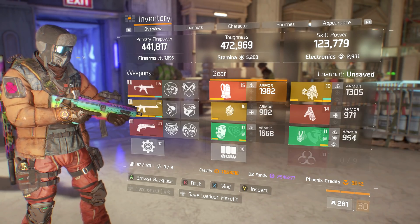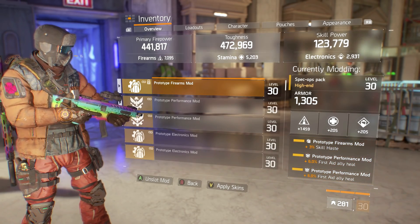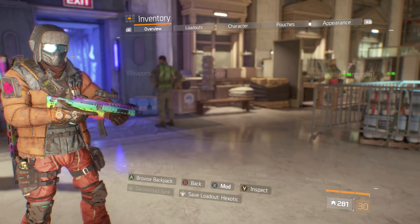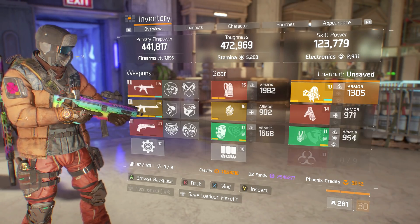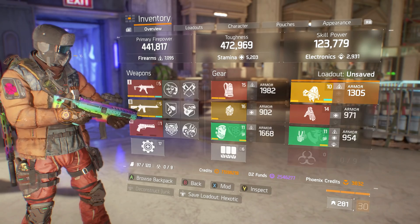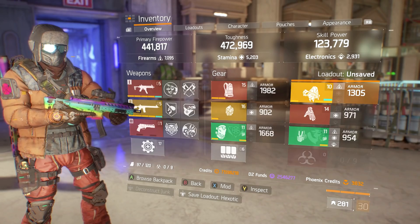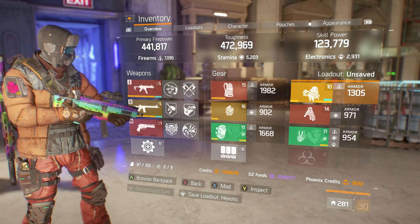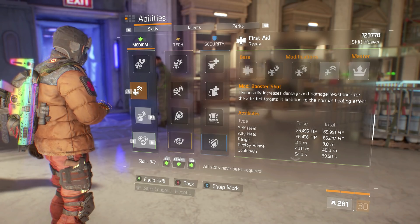For performance mods, since my skill power is decent at 123k but not super high, I want maximum output for my heals. All my performance mods are 6% First Aid Self-Heal. This update is all about high Toughness and Firearms rather than Skill Haste and Skill Power like in 1.7, so skills aren't as helpful, especially your healing station. That's why I'm running all the Skill Haste and First Aid Self-Heal performance mods.